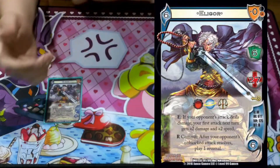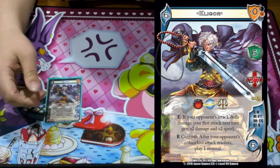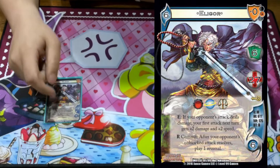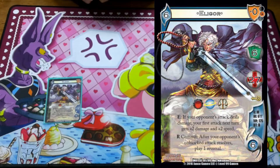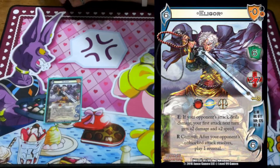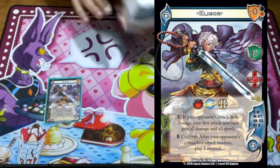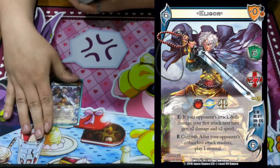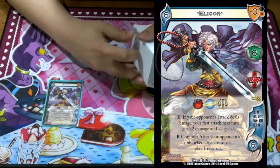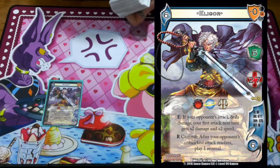Elagor is a 6/27. He is an all good-in-order character. He has two abilities. First, E: if your opponent's attack deals damage, your first attack next turn gets plus 2/plus 2. So it stacks and stacks. I think the highest I've ever gotten it is 10/10, and I think I lived at like 1. Everything hits really hard right now. The 2/2 is really nice just to have a strong lead-off attack that makes your opponent choose whether or not to block, but to me it's not his best ability despite being one of only two.